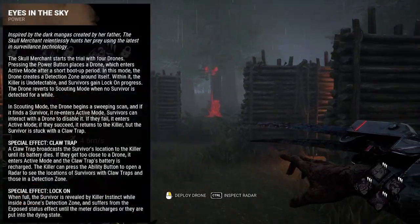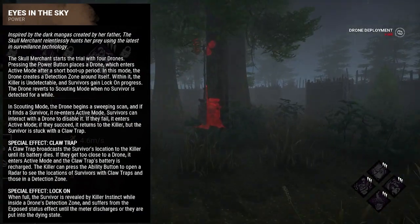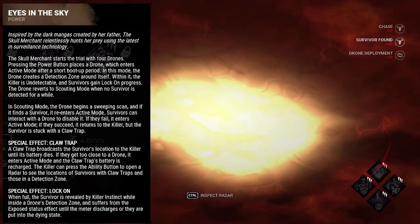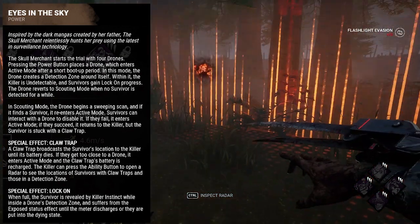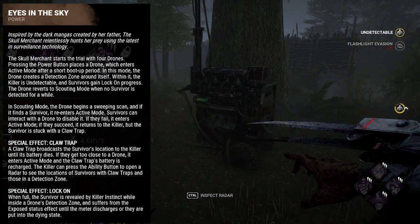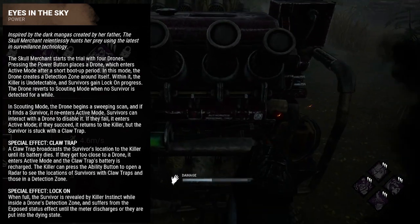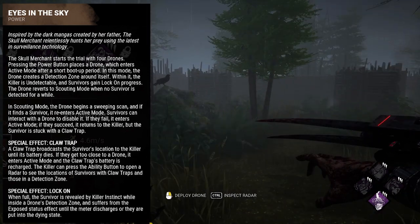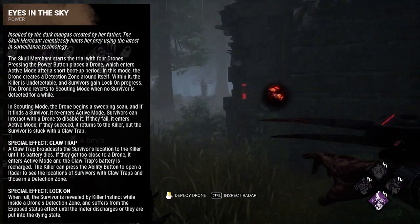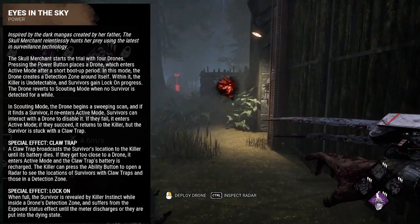Her power is called Eye in the Sky. She starts the trial with four drones and can place those drones around the map. After a short boot-up period, each drone creates a detection zone around itself. The Skull Merchant gains the undetectable status from within this detection zone, and she can see the location of survivors on her radar when they are within the detection zone.